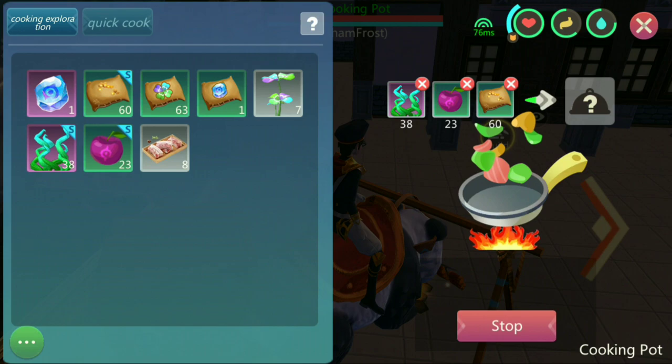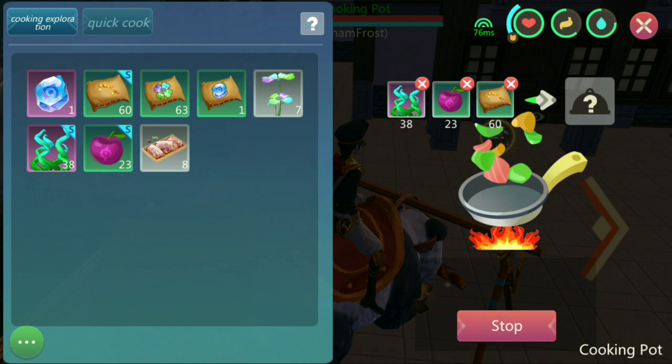After collecting enough materials, proceed to the king pot and select the needed ingredients. And ta-da!